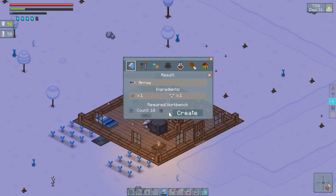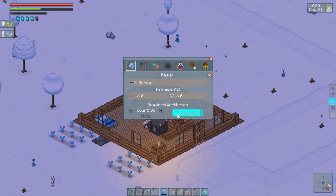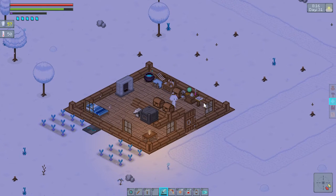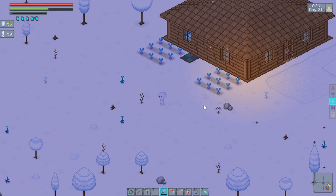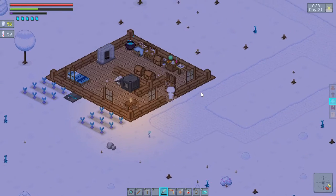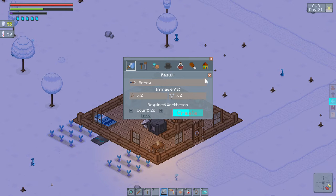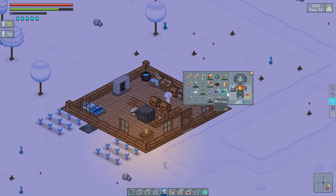So let's craft some arrows. I have a couple of rocks left, just gotta go out here and grab two sticks. That'll give me 20 arrows. Okay, so now I have 390 arrows. Looks pretty good.